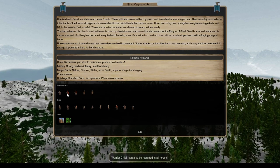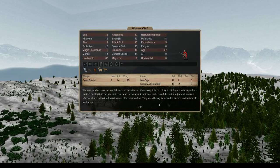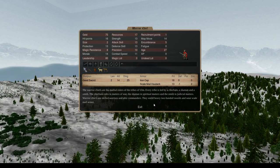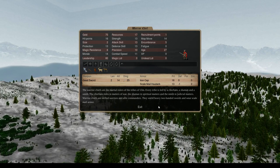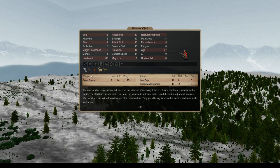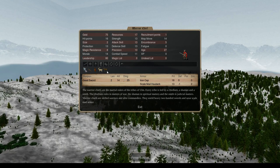In forests we can recruit our two leader types. Warrior Chiefs are the martial rulers of the tribes of Ulm - every tribe is led by a chieftain, a shaman, and a smith. The chieftain rules in matters of war, the shaman in spiritual matters, and the smith in judicial matters. Warrior chiefs are skilled warriors and able commanders. They wield heavy two-handed swords and wear scale mail armor - an iron cap with horns and a great sword. They're cold resistant, able to move through snow, stealthy, and have mountain and forest survival.